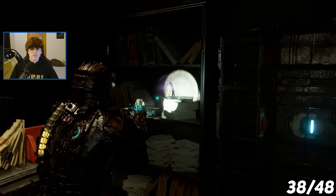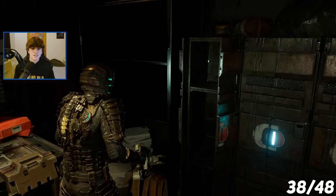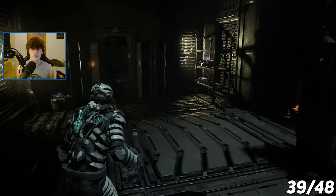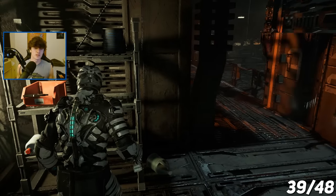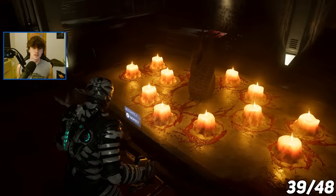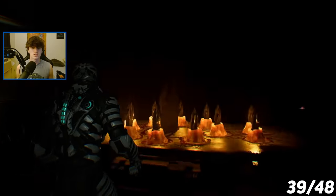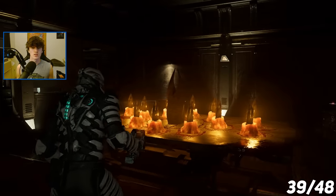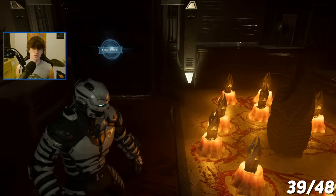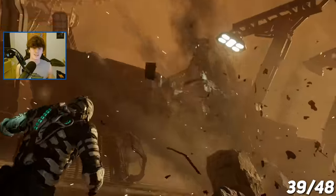To get the alternate ending I needed to pick up 12 marker fragments. Here was the first one — and I got the trophy Marked, for picking up a marker fragment for the first time. I then made my way through the rest of the game and collected the final 11 fragments. Once I had all 12, I placed them down in the captain's room on the 12 holsters around the marker. I then had to progress the story to trigger the alternate ending, and headed to the final boss fight.